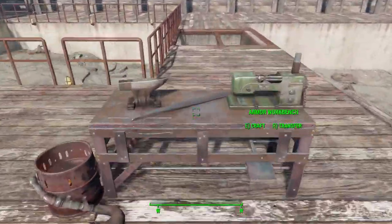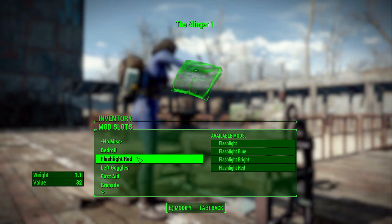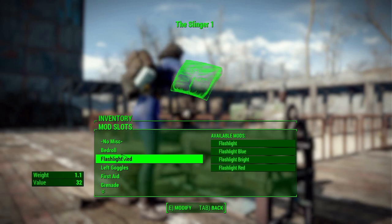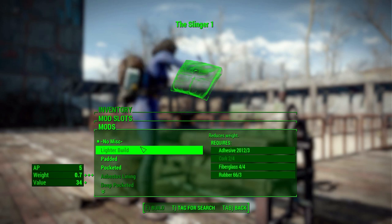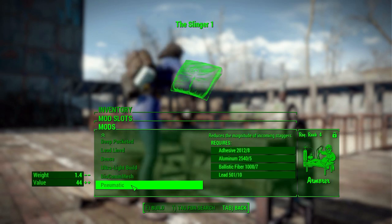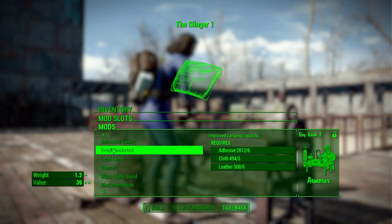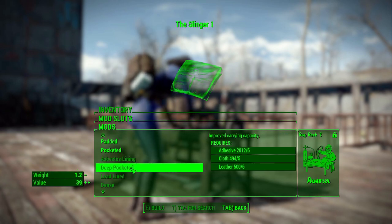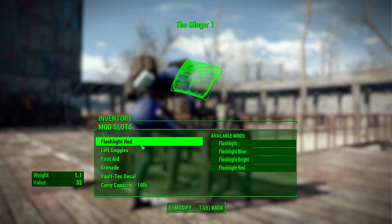Now let's look at the different modifications. Most are aesthetic and don't change stats, but some do. In the first category we've got the usual paddings and linings you can add to most armor — lighter build, asbestos lining, pocketed, and so on. It's pretty nice to add a bit of extra damage resistance for radiation or whatever you need, or if you want all the carry capacity in the world, deep pocketed.